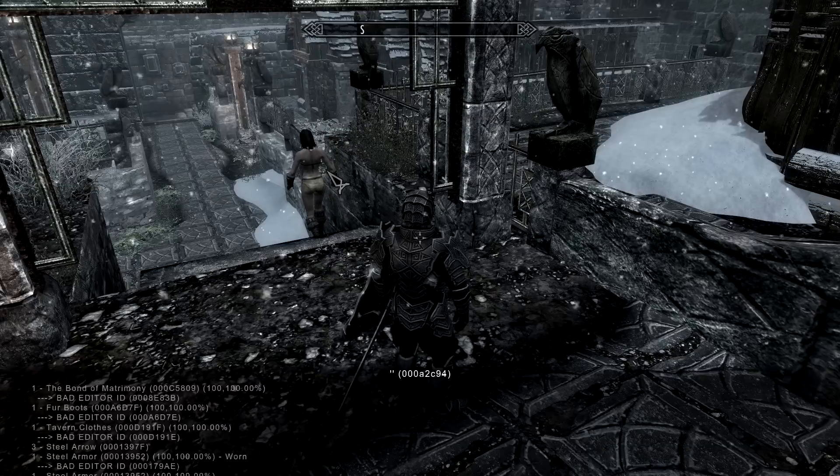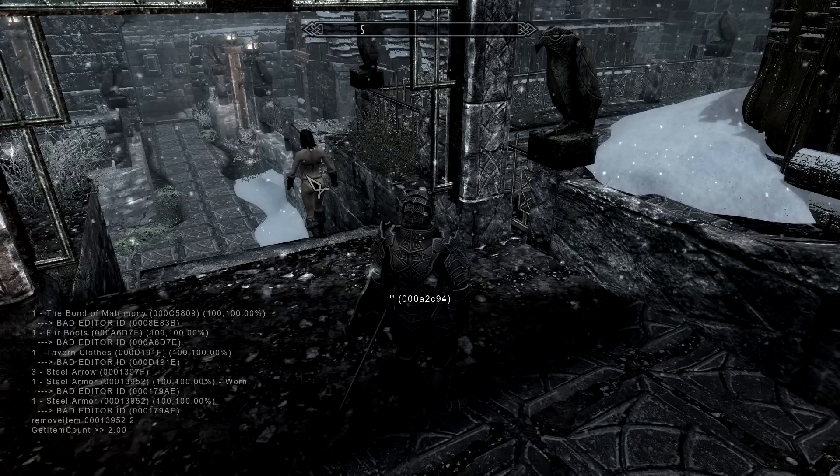She has like 2 steel armor so I'm gonna remove 2, and she'll look like this after. And add item — whatever you want your wife to wear, just add the ID.